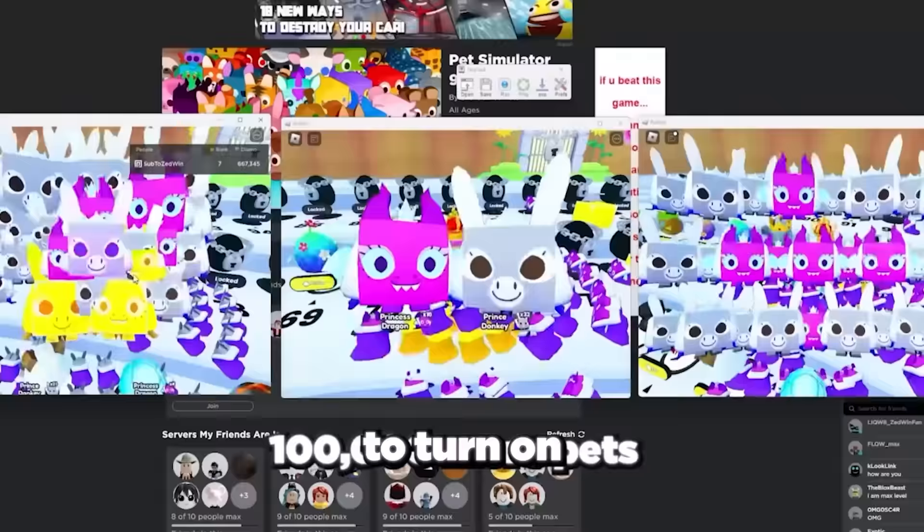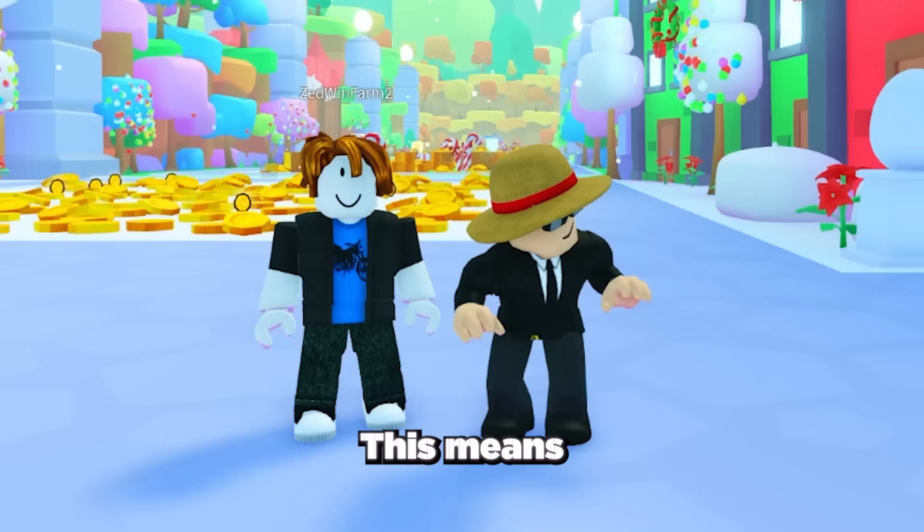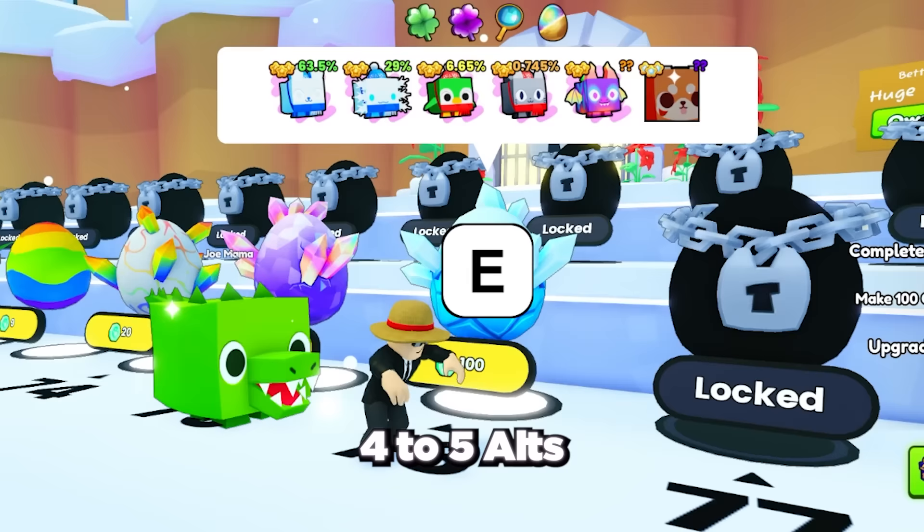Also remember to turn on auto hatch, which you get for rebirthing. This means you can auto AFK eggs on multiple accounts, and if you have 4 to 5 alts then you can get a huge pet every 24 hours or less.